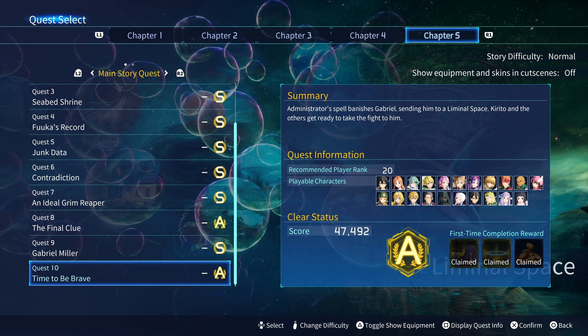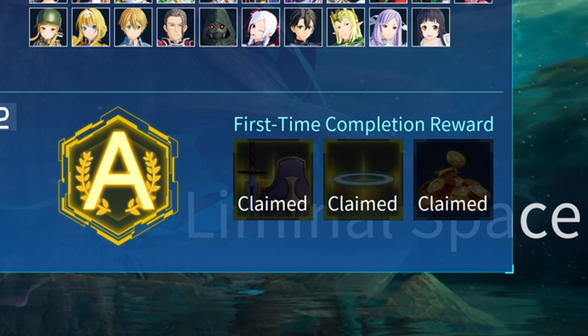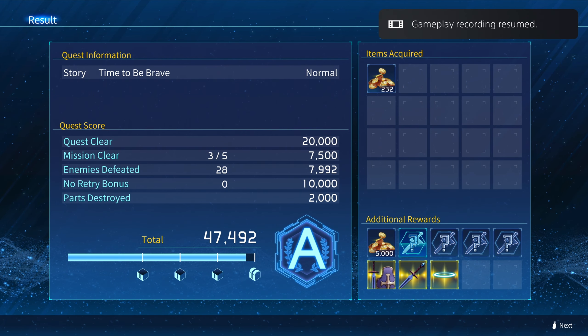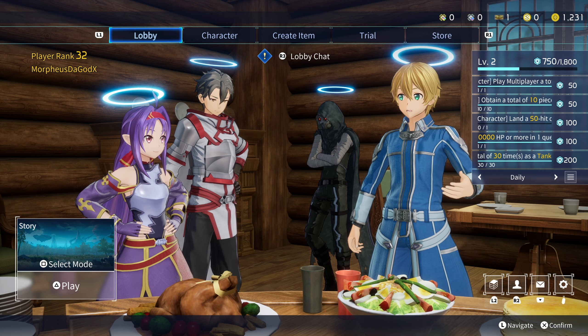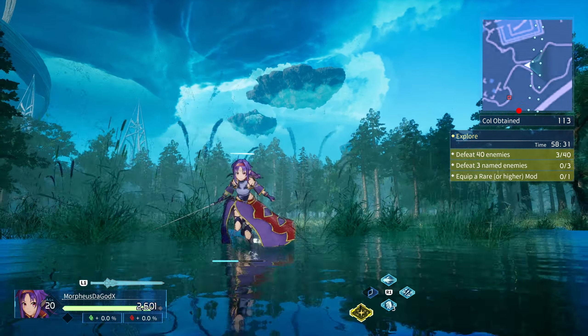Alright, to get the Dark Angels Halo, all you need to do is complete the Chapter 5 Story Mission, Time to be Brave. It's a first time completion reward. Once you have it unlocked, you can equip it to multiple characters at one time. As far as I can tell, this is just a cosmetic item that provides no bonuses, just makes your characters look a little cooler.